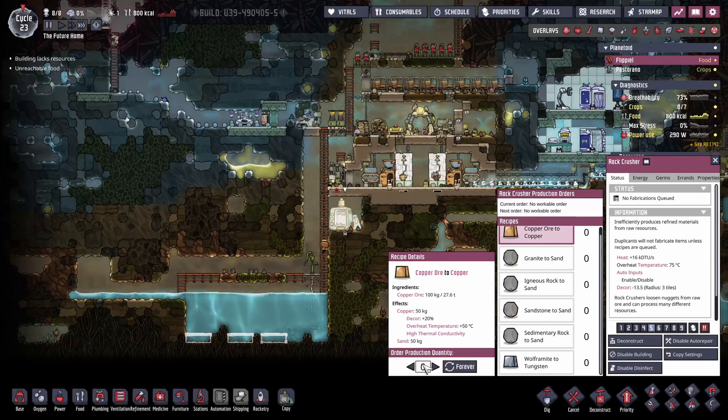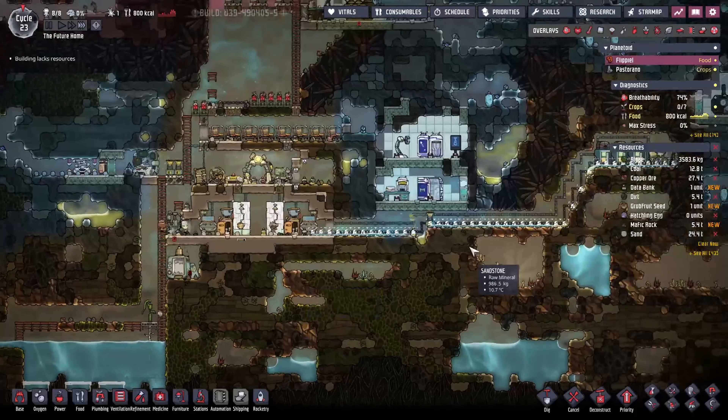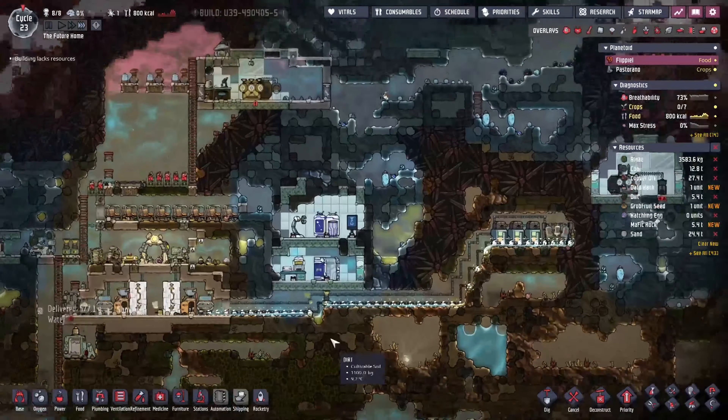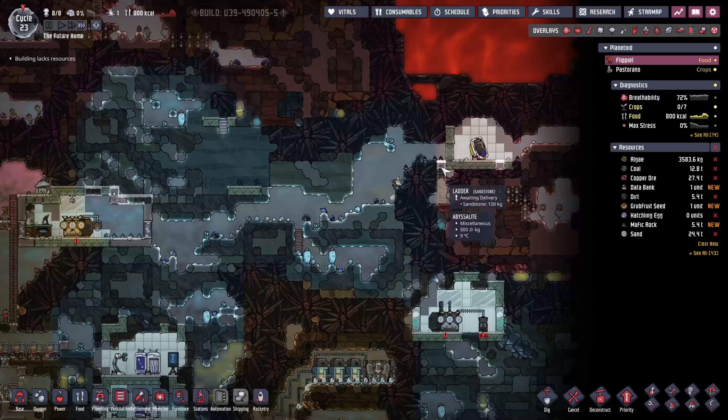We need 200 kilograms of refined metal for the battery — that's four operations of the machine. Let's do 50 extra so we've got some laying around. And then we can get our tiles and ladders built.